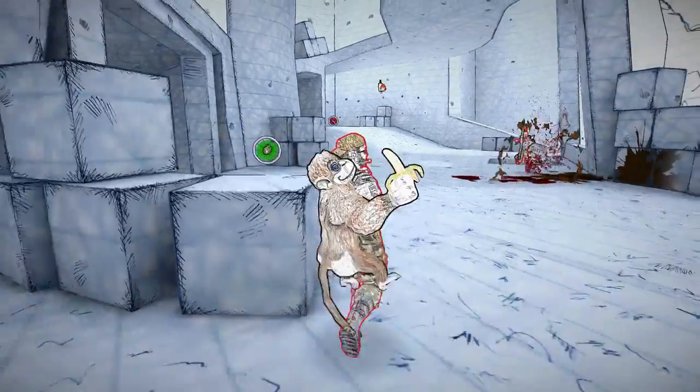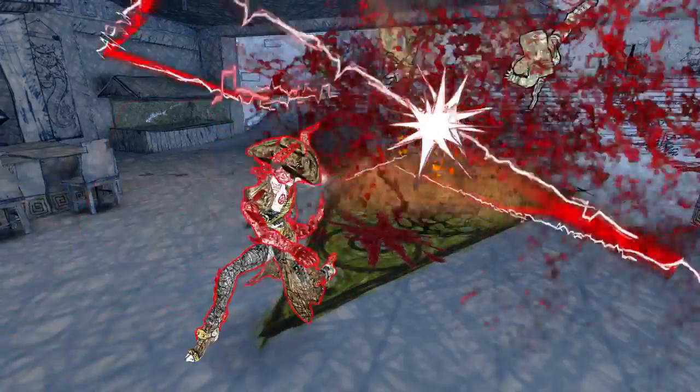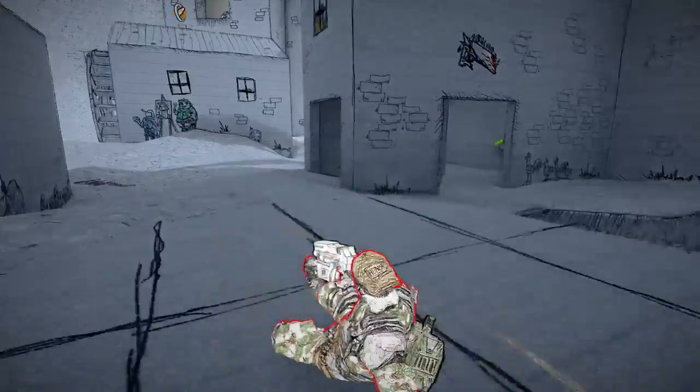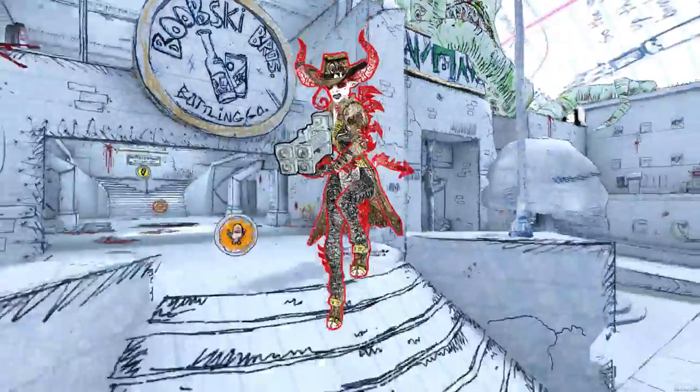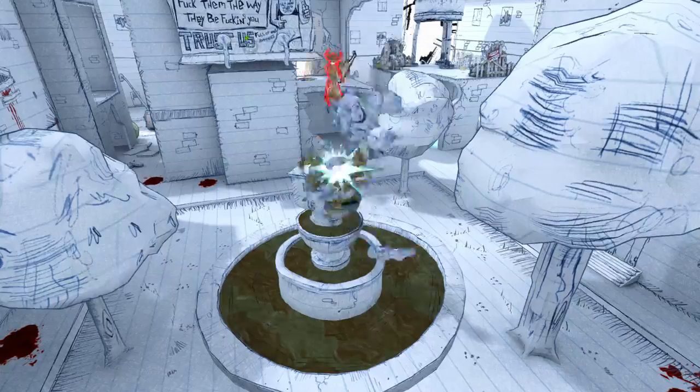At a high level, those are the pillars that really build and support Drawn to Death. There's so much more to discover — so many cool characters and so much depth, nuance, and variety in the game. We hope you'll be as excited when you're playing it as we are. We hope this guide has really helped you get your head around the stuff that makes Drawn to Death a really unique, really cool game. Thanks for your time, we appreciate it.